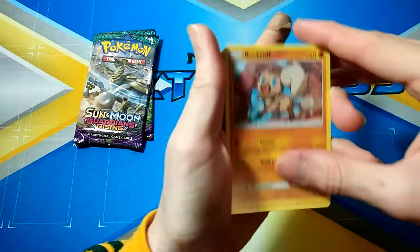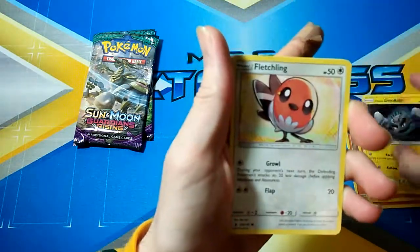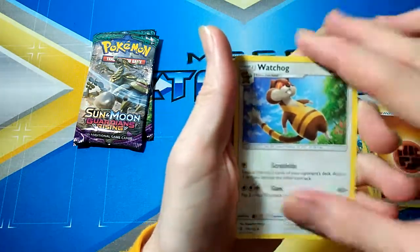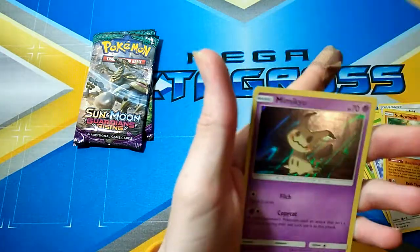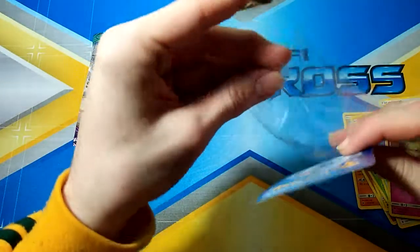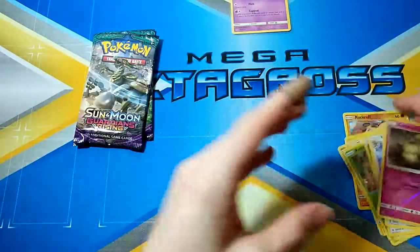The first pack here we've got a Rockruff, a Barboach, a Lone Geodude, Fletchling, Petilil, Ground Energy, Watchog, Rescue Stretcher, Sudowoodo, Cottonee, and a Mimikyu Holo. It's pretty good again — following one from yesterday's pulls, I think. That's pretty cool.